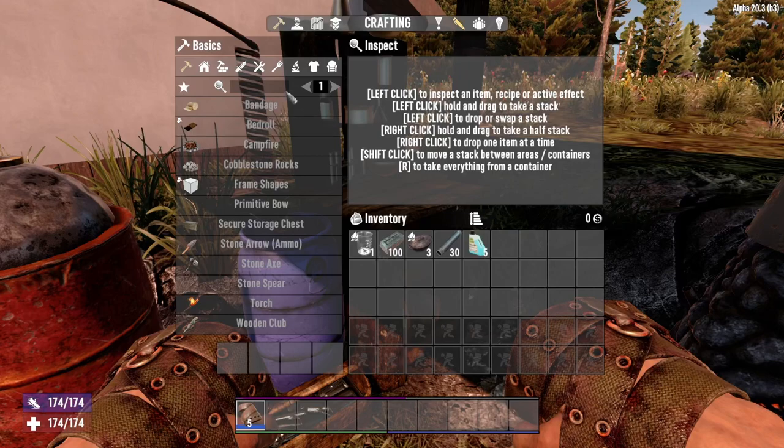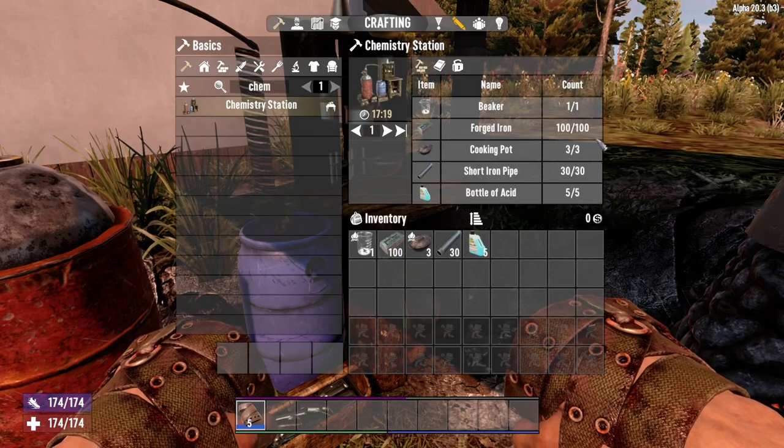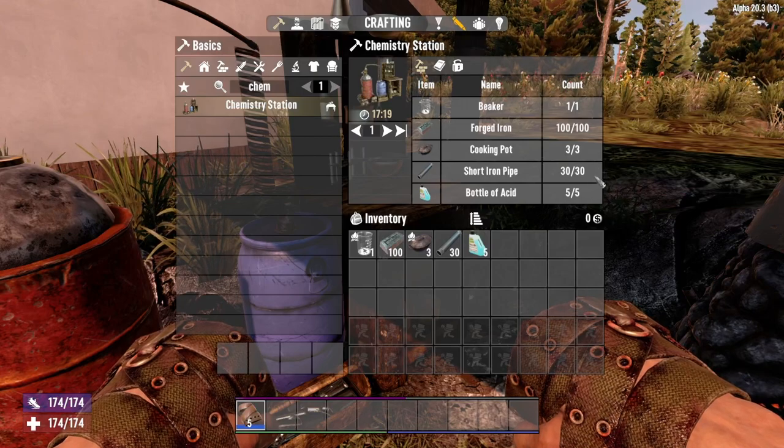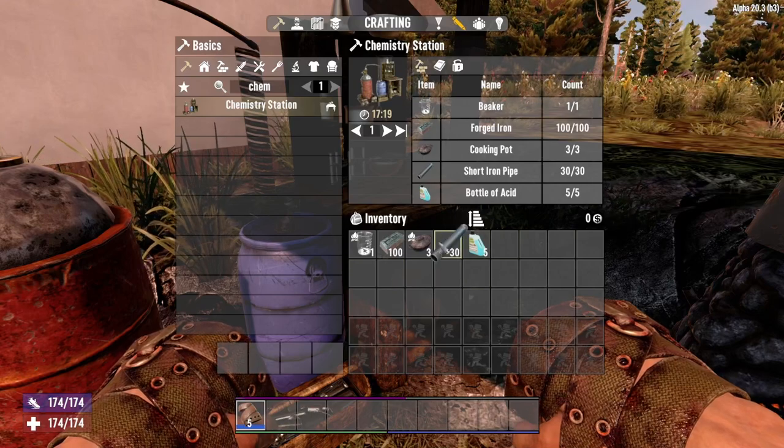To craft a chemistry station, you are going to need one beaker, 100 forged iron, three cooking pots, 30 short iron pipes, and five bottles of acid, which I have in my inventory here.